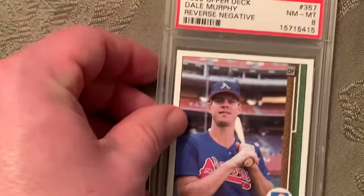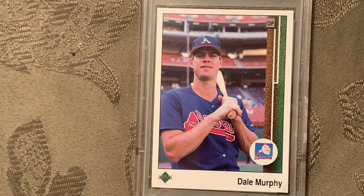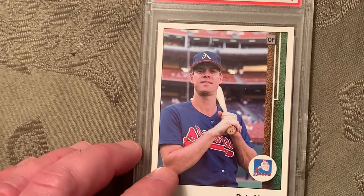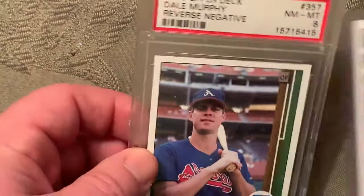At number 21 is the 1989 Upper Deck reverse negative Dale Murphy error card in a Mint 8. To show you the error — they got him batting left-handed, but Dale Murphy was a right-handed hitter. That's the reverse negative; the error card is on the left and the correct photograph on the right.